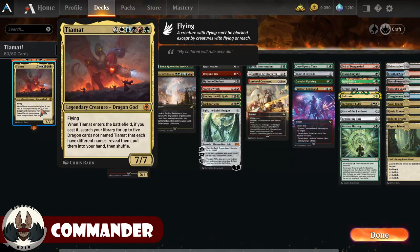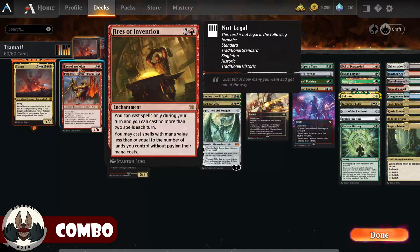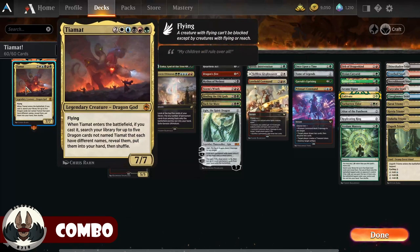What I decided to do with her is make it almost combo-ish, using Fires of Invention and Purphoros, Bronze-Blooded. Fires of Invention frees up my mana so I can use Purphoros Bronze-Blooded's activated ability to put red creatures into play. The way things work out is, hopefully, Fires and Purphoros are already in play, and I will cast Tiamat.